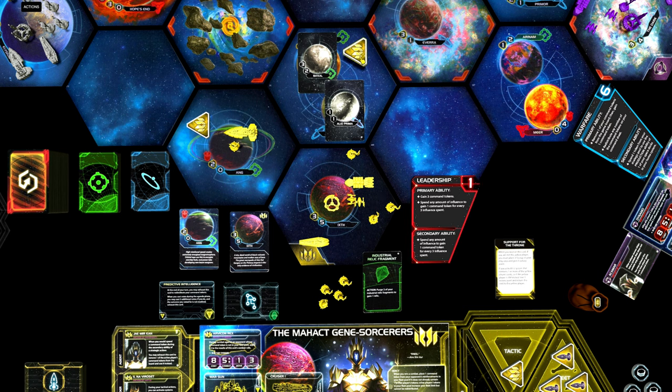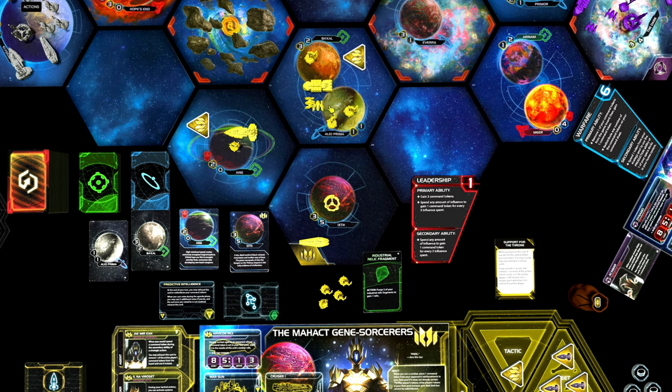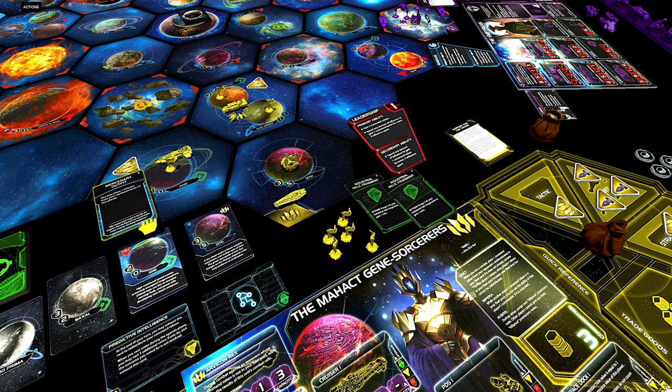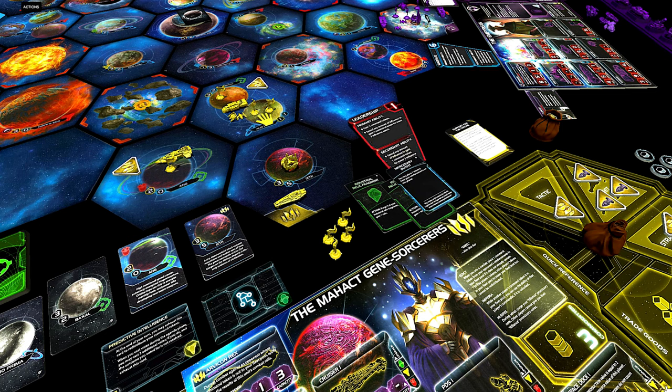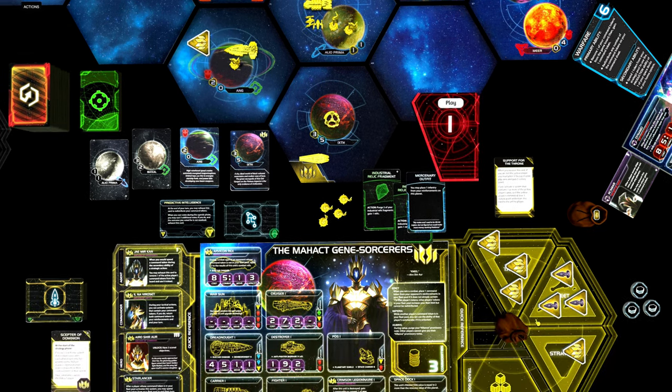Then as our second action, we can fly out here to Bakal and Alio Prima with our carrier, two infantry and two fighters. Let's explore Bakal — we got another fragment. And Alio Prima: you may place one infantry from your reinforcements on this planet. Now we don't have much else to do, so we might as well play the leadership strategy card to gain those three command tokens — one, two, three.